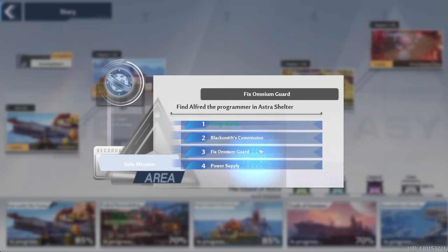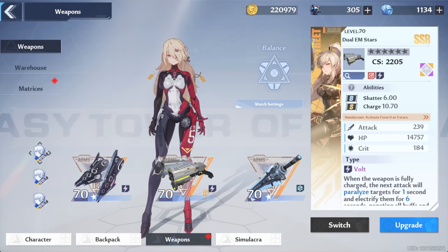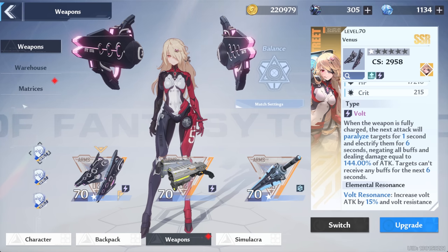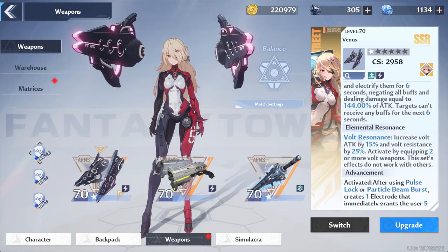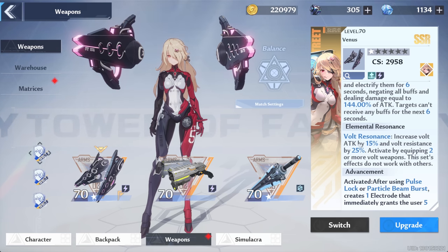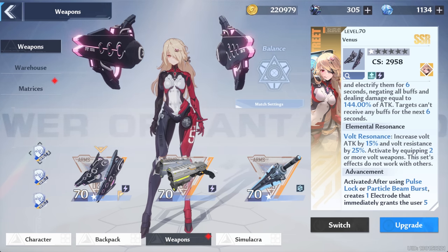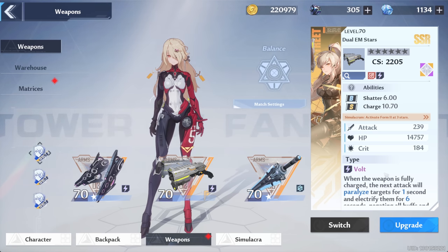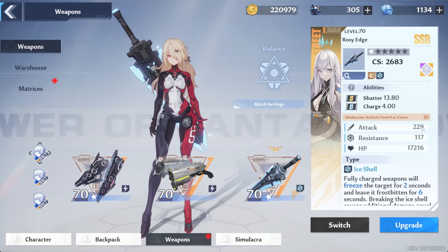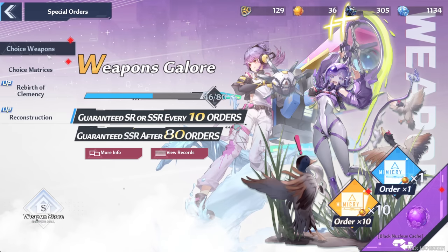There is still a side quest I have yet to do — I never got around to it. My team is Meryl, Nemesis, and Samir. Nemesis is my healer as well as Volt Resonance — as far as I know this is the only weapon in the game currently that has resonance, increasing Volt Attack by 15% and Volt Resistance by 25%, activated by equipping two or more Volt weapons. That's why we have Samir, which acts as my DPS weapon. And then we have Rosy Edge, which also acts as a DPS weapon but is essentially meant to shatter shields.